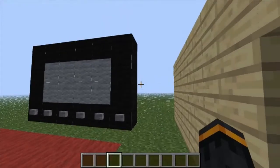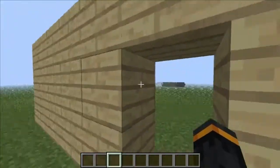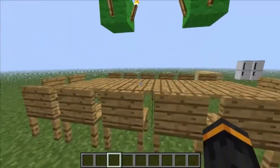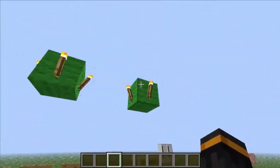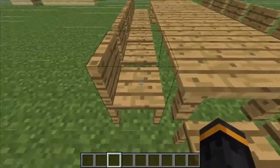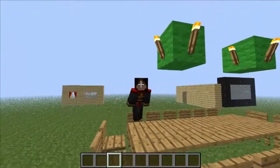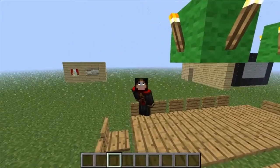This mod is made by Mr. Crayfish — you can download it off the Planet Minecraft website and the link will be in the description as always. First of all, we have wooden chairs and wooden tables and a little makeshift chandeliers here. I've made sort of a dining hall — unfortunately you can't stand on them.